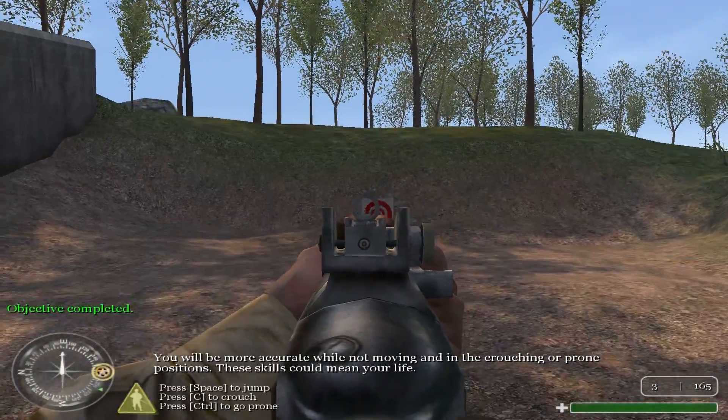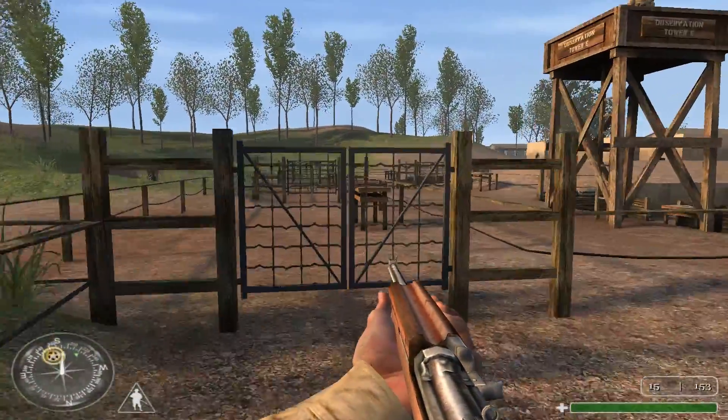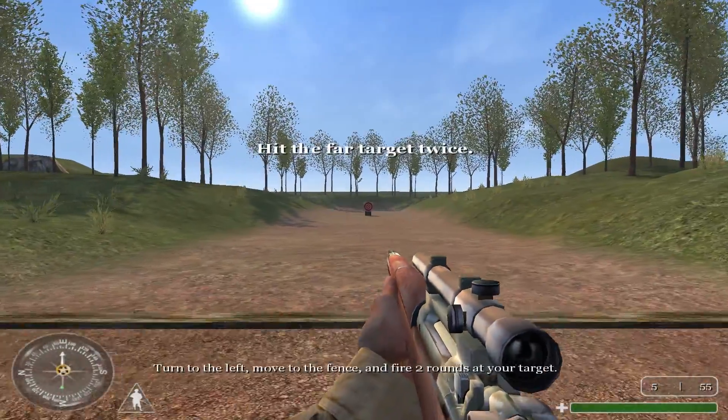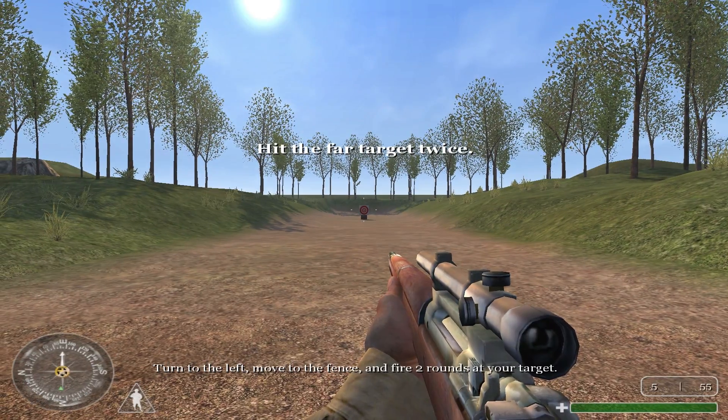These skills could mean your life. All right, Private. Move on to the next area. Grab a Springfield rifle from the table, switching it for your carbine. Turn to the left, move to the fence, and fire two rounds at your target.